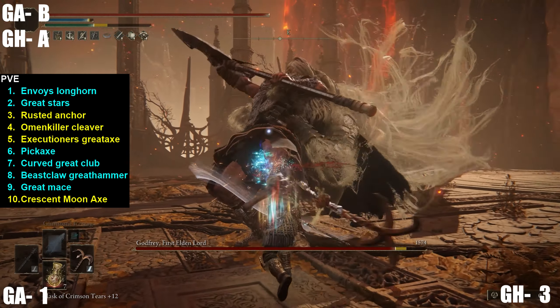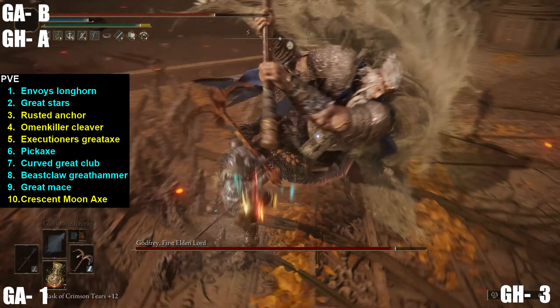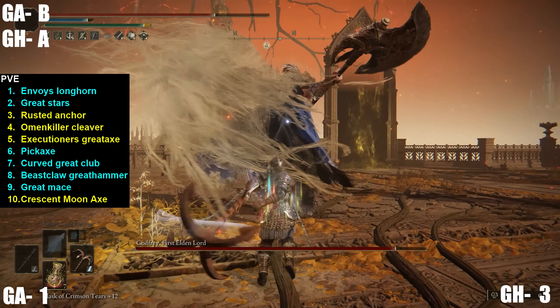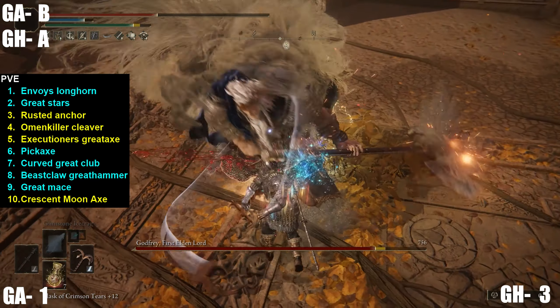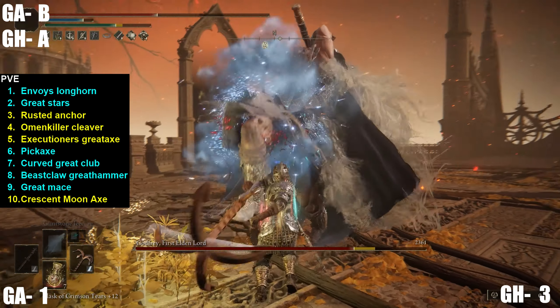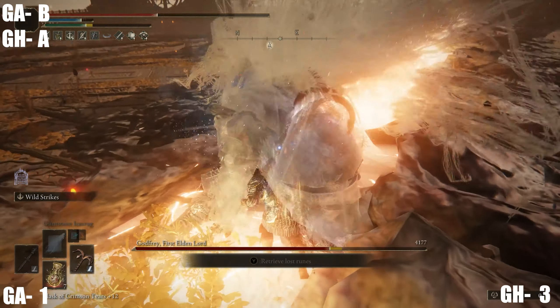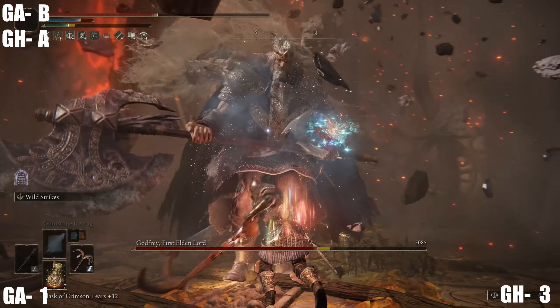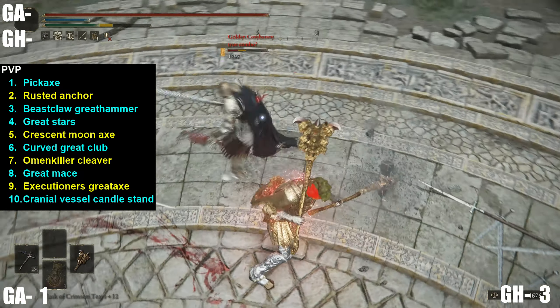The best great axe PVE options include the Rusted Anchor, a very top tier option because it gets piercing damage and very high jumping attack damage with strong motion values. The Omenkiller Cleaver is another solid bleed option, although I just prefer the Great Stars itself. The Executioner's Greataxe has very good range and damage and gets a 115 crit ratio. Overall, I give PVE to the great hammers.